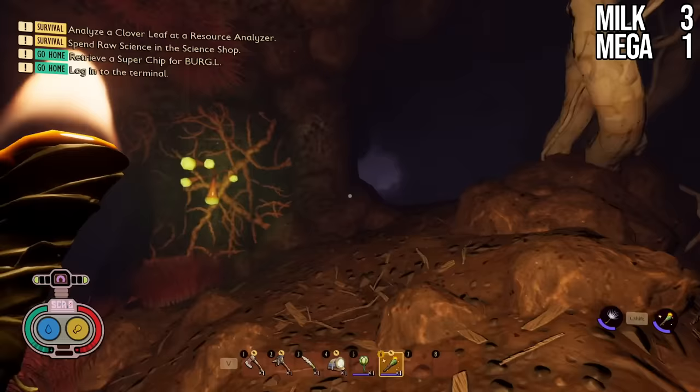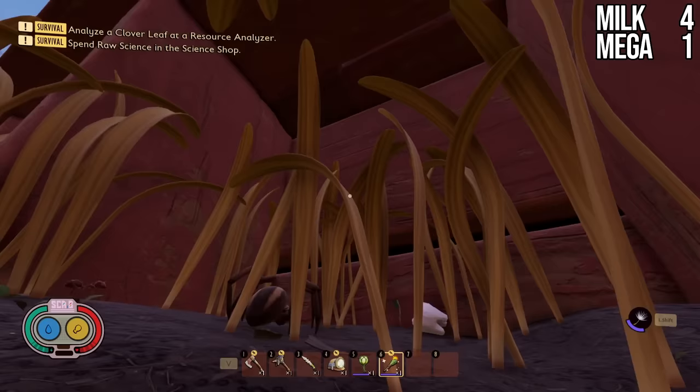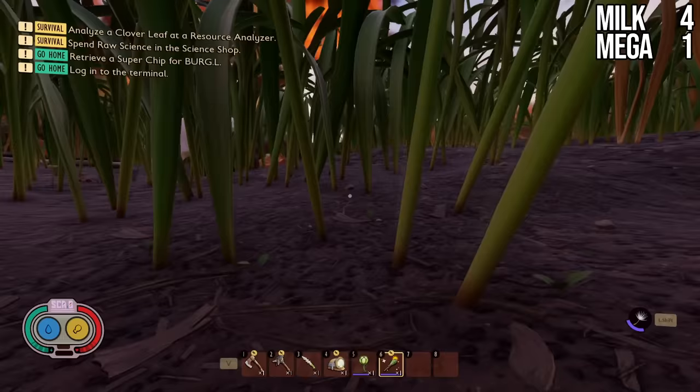Next, we're heading to the southern portion of the grasslands for our next Milk Molar. This one is underneath the decking. Be careful — there is a wolf spider spawn right next to it. More likely than not, this wolf spider will be here during the day, so you might have to fight it or come at night. We are right here in the southern portion of the map, in the dead center underneath the deck attached to the house.